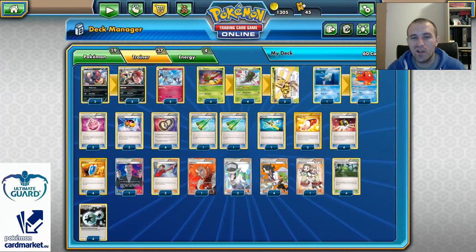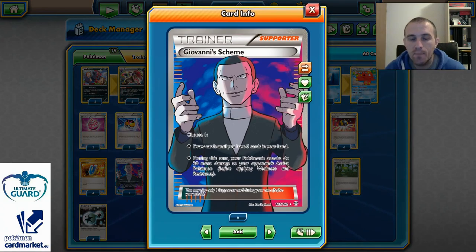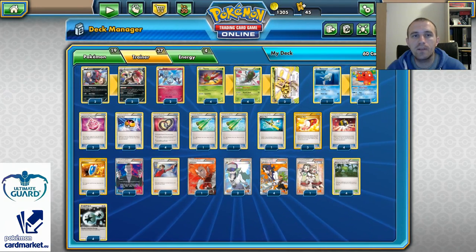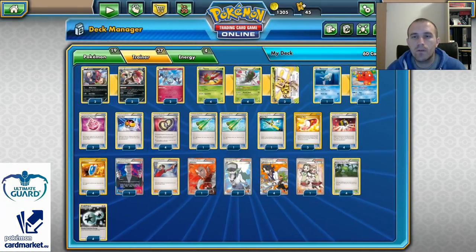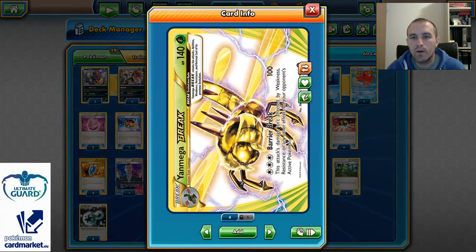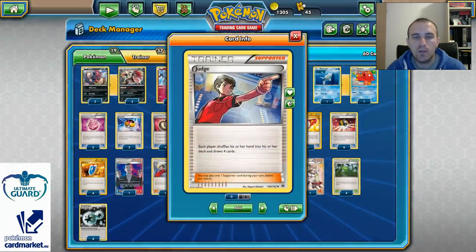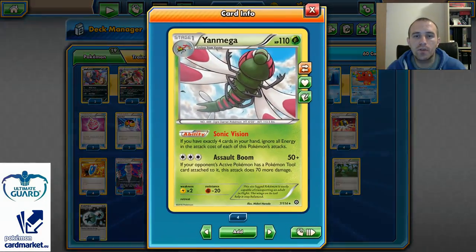From Supporter cards, there are 6 different ones. The first is Giovanni's Scheme, which can add 20 more damage to our active Pokemon's attack. That means with 5 Pokemons in play we can go with Mindjack for 180, or if our opponent has no Tool, we can go with Barrier Break for 100 plus 20, which is 120.